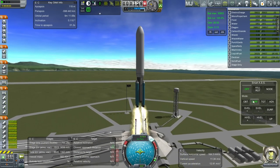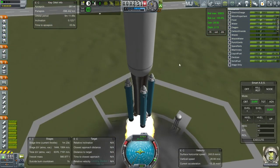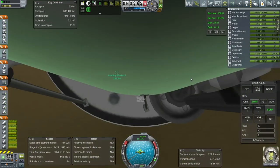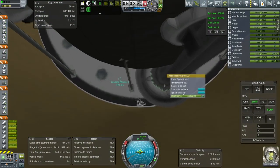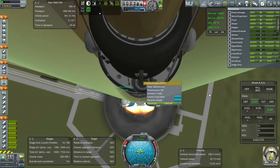We have cleared the launch clamps and SmartASS is active. I forgot to change control to that one controller — control from here. That should save us some wiggling.